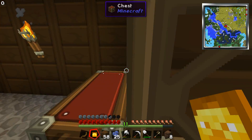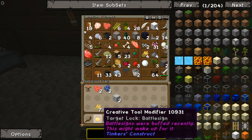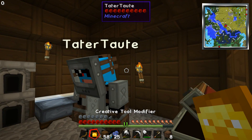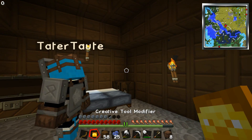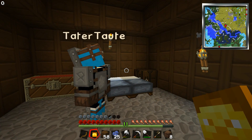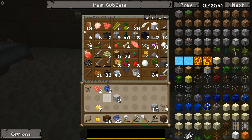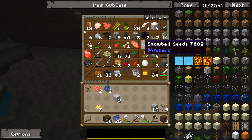There's also a counter in the top left-hand corner — do you see that? I have a zero. The counter only appears when you're holding the creative tool modifier. What? There's new stuff in the mod pack. I don't like it.